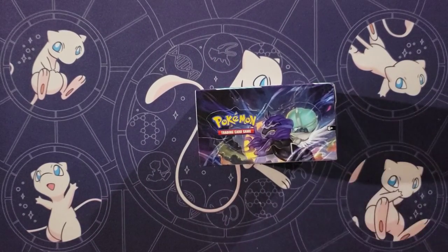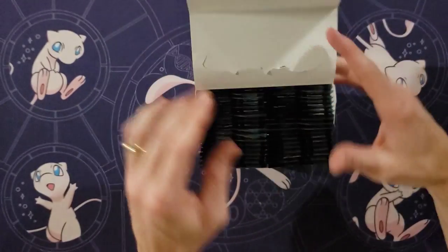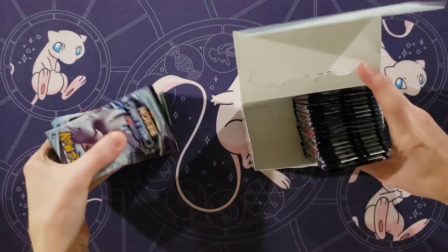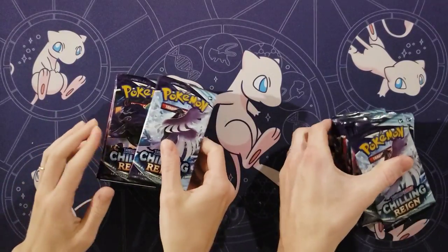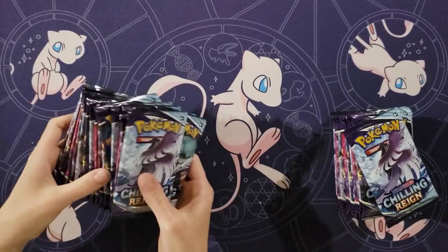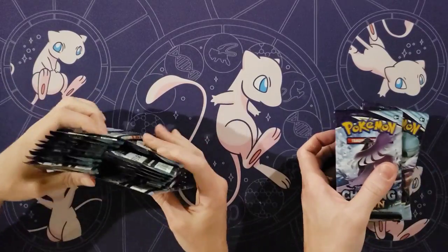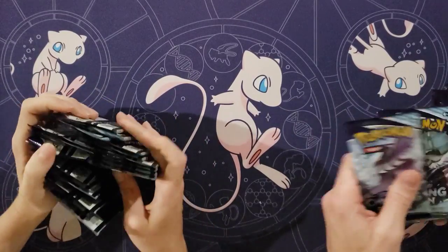You see them stuff all over the mat now. All right, left pack for you — full of secret rares and full arts. And the right pack, five for me, which is full of nothing. Don't say that, it's also full of good stuff: V's, VMAX's, rainbows.